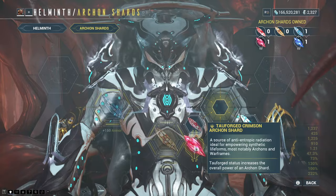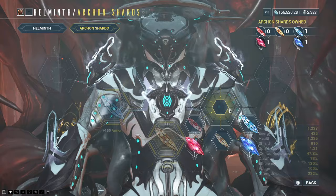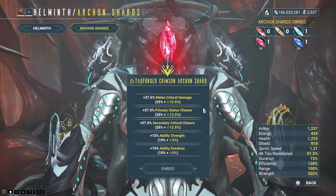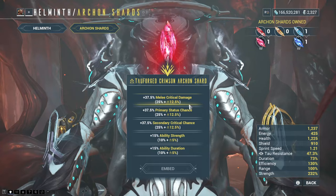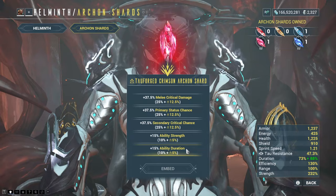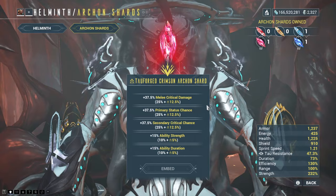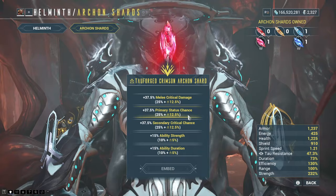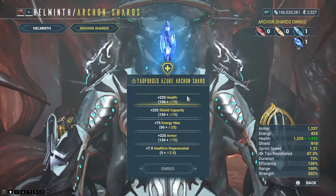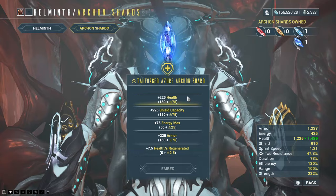20% chance — and the first two are pretty much guaranteed. You'll notice the added bonus is kind of a weird one: 25% melee crit damage normally, but if we try the Tau Forged shard, it's 37.5 — because it's the normal 25 with an added 12.5. Basically it's got an extra half on top of the normal one. So when it's got 10, they basically have 15. These can be really handy. The Tau Forged ones are the ones you're going to want on the frame you use all the time.